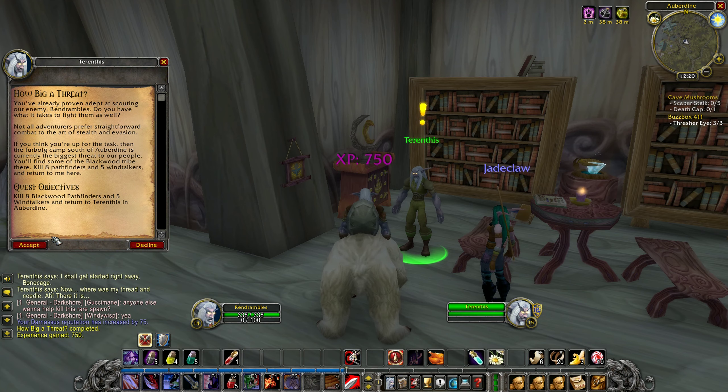With the Firbolgs this close to Aberdeen, we will have to prepare ourselves for the inevitable. You've already proven adept at scouting our enemy. The Firbolg camp south of Aberdeen is currently the biggest threat to our people. You'll find some of the Blackwood tribe there — kill 8 Pathfinders and 5 Windtalkers, and return to me here.